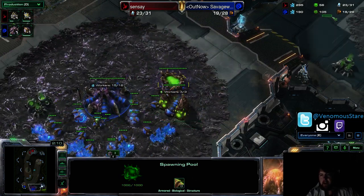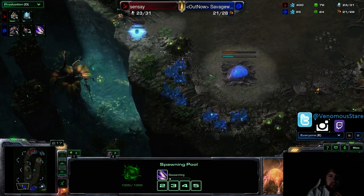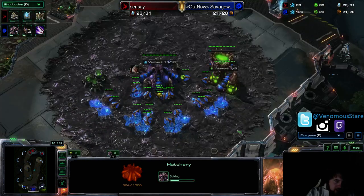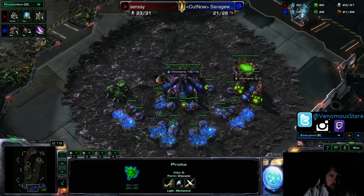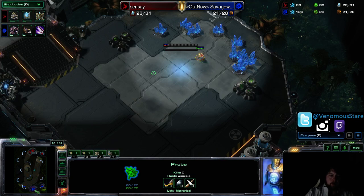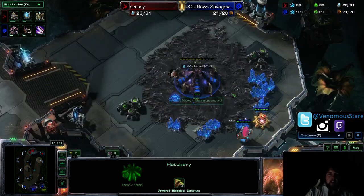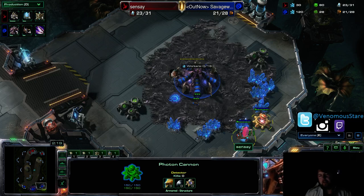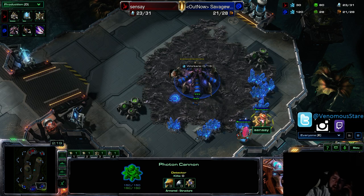My pool is about to finish and I just have 100 gas, so it's very important that I start making the correct units now to deal with this. Notice I've also taken a third. My Overlord is about to fly in and see that he has expanded. So I don't want to be super conservative and just be resigned to give up this base, because he will be ahead if we go two bases to two bases. I know that my opponent has Cannon Rushed me and that he only made one Pylon and one Cannon. There is a significant chance that I will be able to kill this because it's just one Pylon and one Cannon. Even though they are in relatively good spots, protected by the edge of the map and minerals, I'll probably be able to hold this.